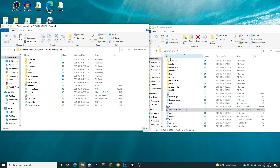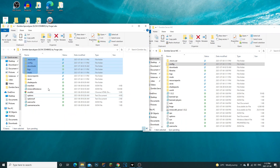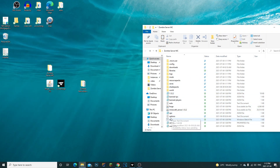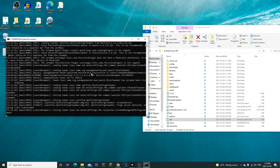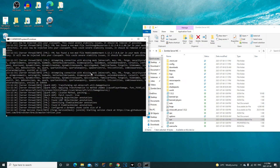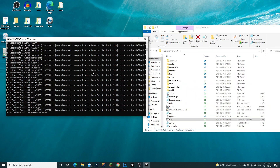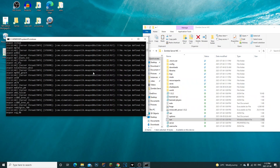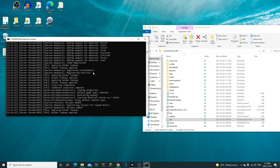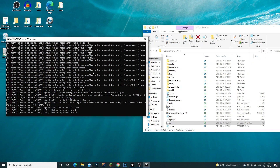Now we have everything from the Zombie Apocalypse mod pack installed into our server. If you run the server now, you'll see it loading all of the mods, the world, everything needed to play this mod pack. Once you double-click run, if you want to know how to port-forward your server, I have a video on that. You can use LogMeIn Hamachi as the easier way, or port-forward through your router. Check the link in the description below for that video.